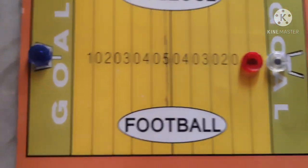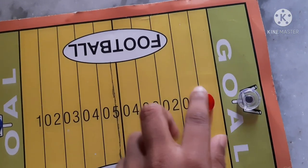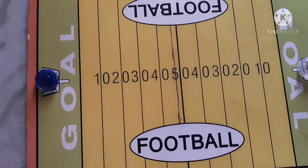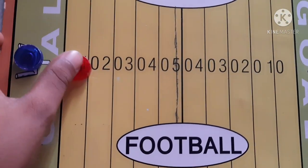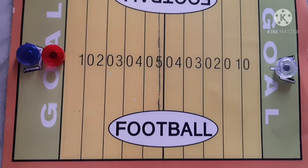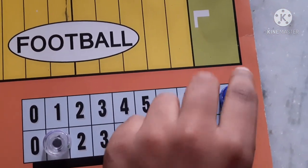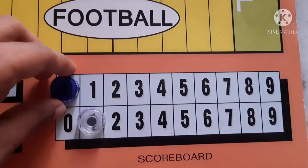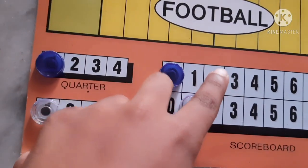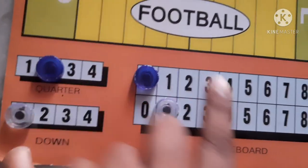Now it's player 1's chance again after player 2 plays. Again bring this red coin here and keep it here. After finishing like this course and coming to the end, again we have to come back to 0 and keep it here. Blue finished the first round, so we have to keep it in the second round.